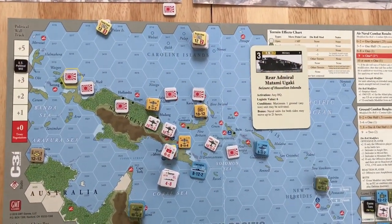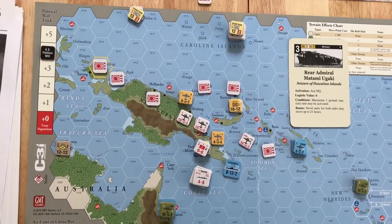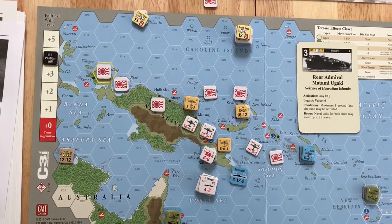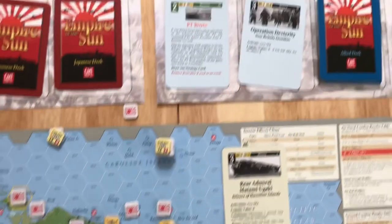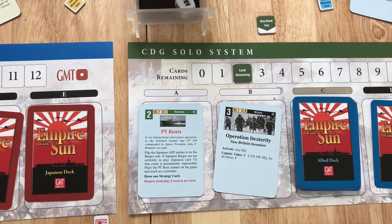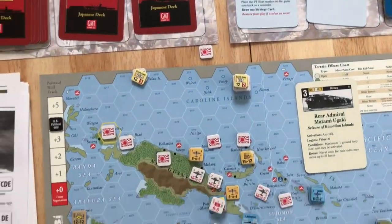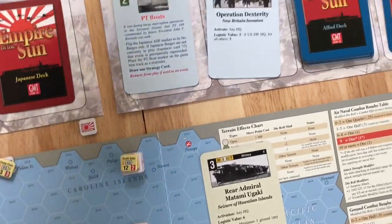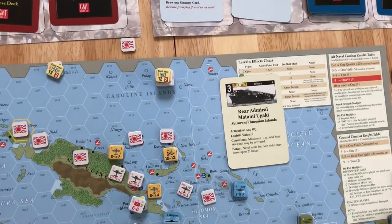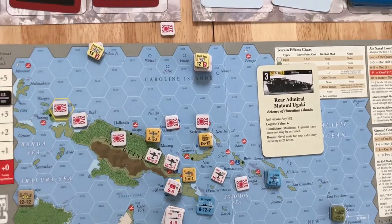The Japanese are going all out for an attack on Port Moresby — they activated every unit they possibly could. For the Allied reaction, you can see there are two cards face up and neither is a reaction card, so they cannot play one. What they would do is roll for intelligence — it's a three, subtract two, so they can react. I'm going to do that and we'll be back in a little bit.